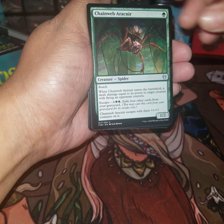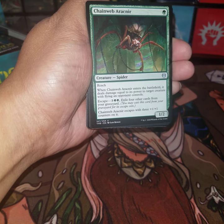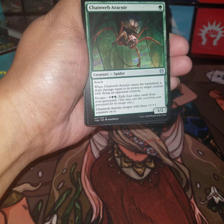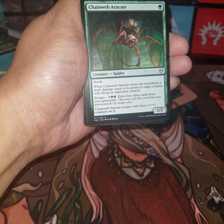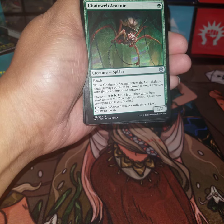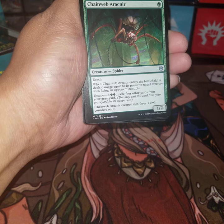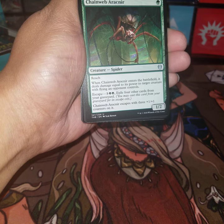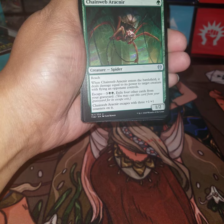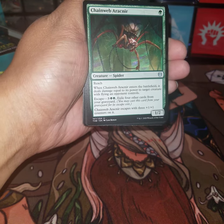Chain Web Arachnir has reach — when it enters the battlefield deals damage equal to its power to target creature with flying an opponent controls. That's kind of rough. If it escapes it gets three plus one plus one counters, so it would be a four, dealing four damage — pretty cool for the escape cost.